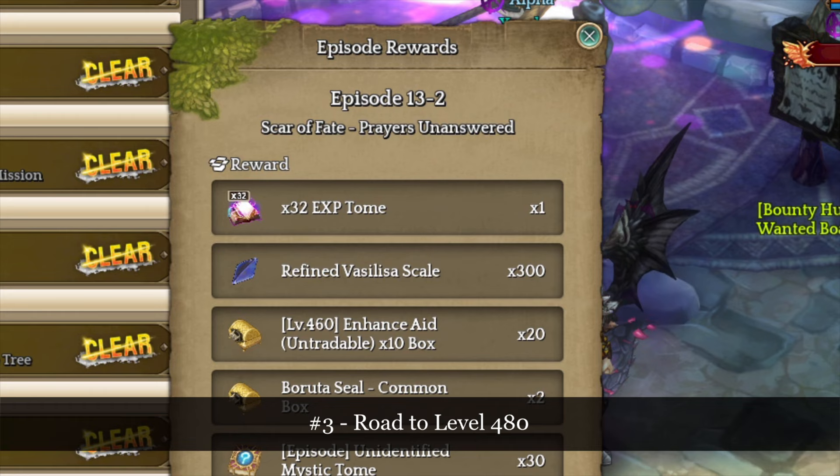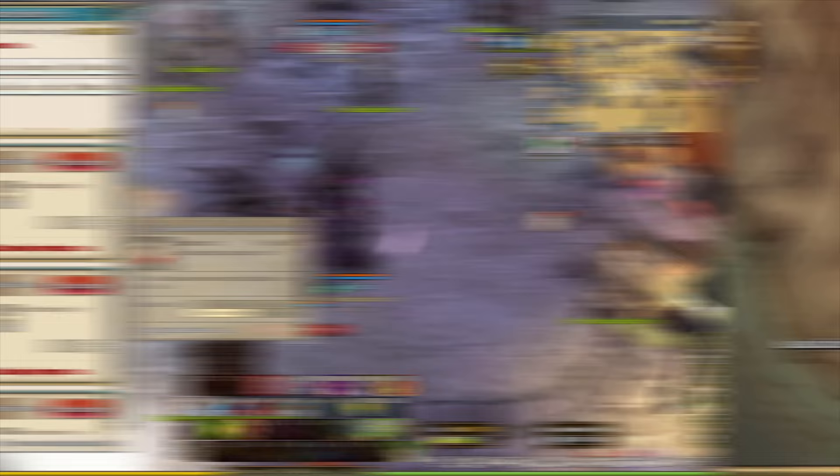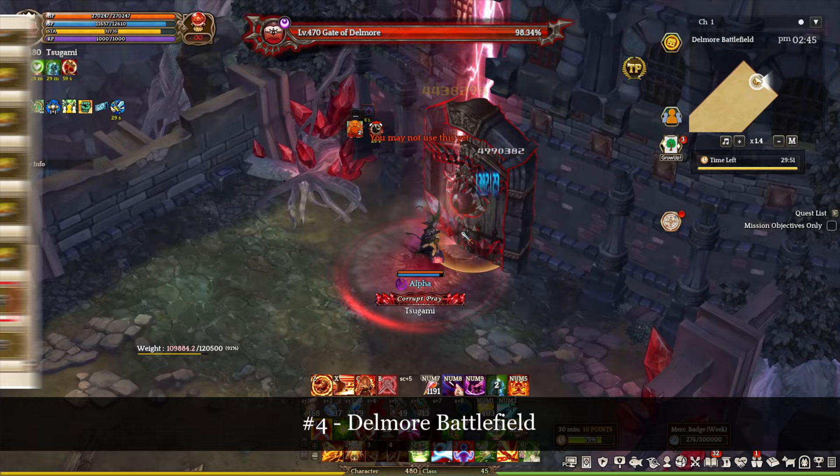Number 3: do you remember that 32x multiplier EXP tome that you get from the episode 13-2 reward? You can use it and run multiple field challenge modes on the episode 13 maps until your character hits level 480. Make sure that you purchase a field challenge mode reset from the Mercenary Badge Shop. Number 4: work on the episode 14-1 questline so you can unlock the more battlefield rate content.